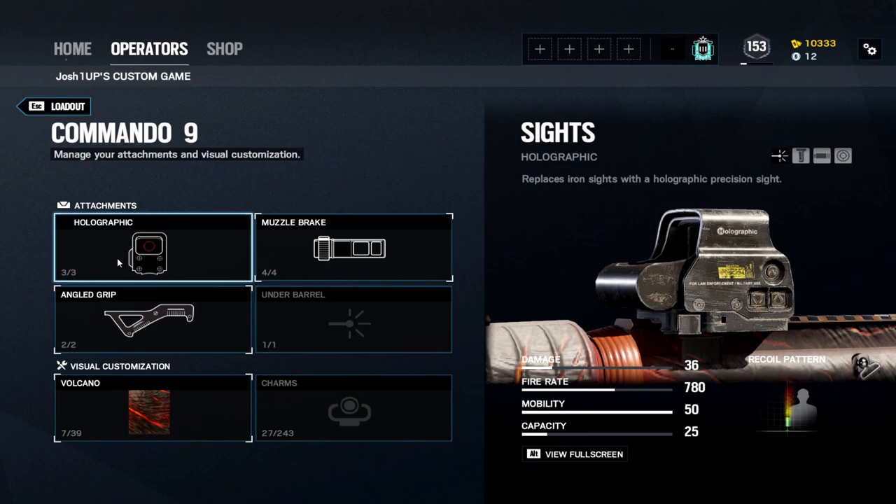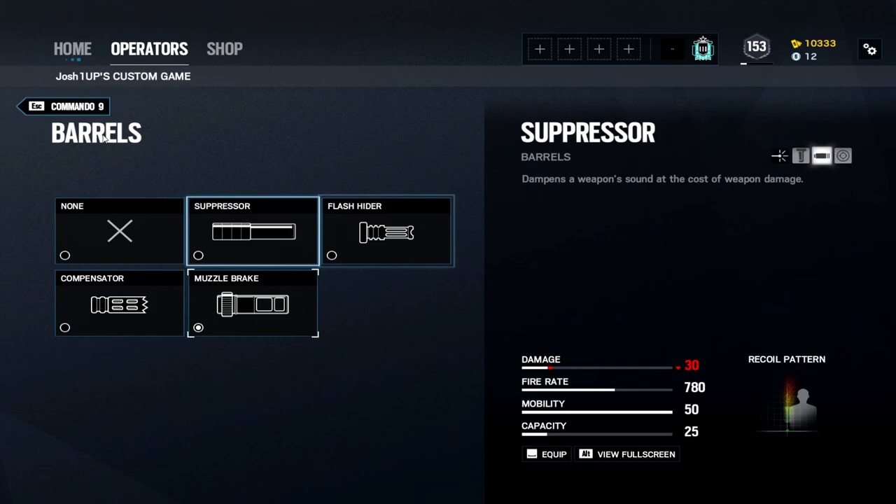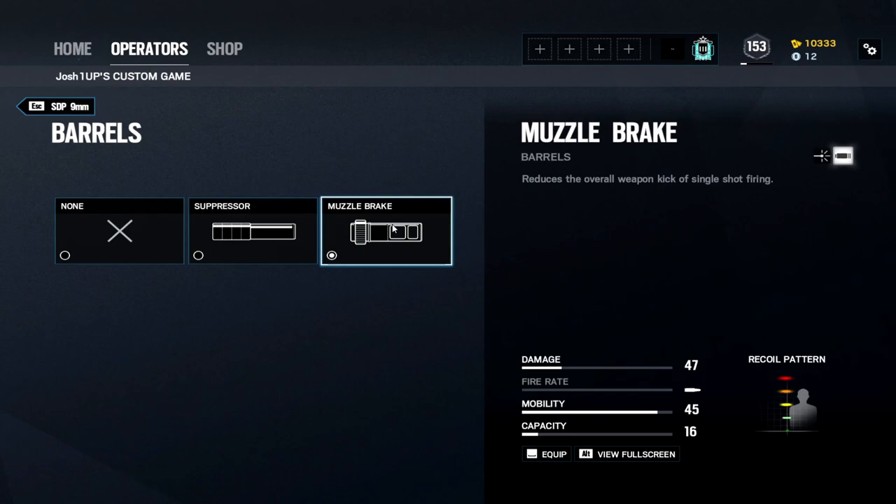On the Commando 9, I always run a holo, then a muzzle brake and angled grip. It's a pretty steady gun so no need for a compensator. The muzzle brake seems to work better — I've tested this. If the flash hider works better for you, go for it; it's a very comparable muzzle to the muzzle brake. I'd recommend muzzle brake or flash hider on a lot of weapons, plus angled grip on the Commando 9.